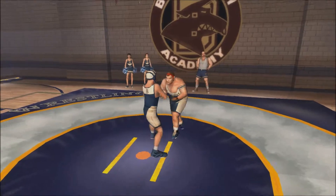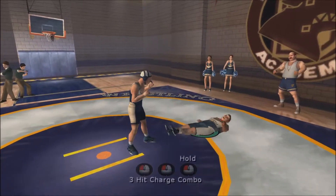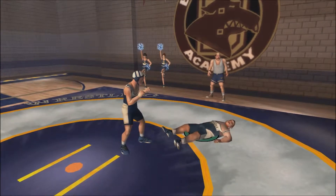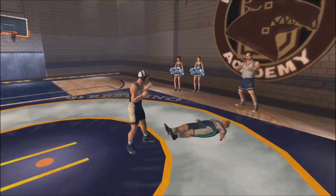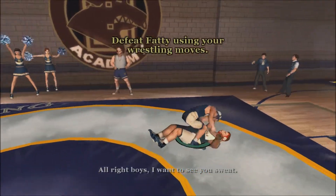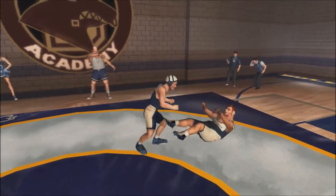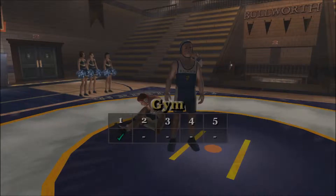We unlock the headbutt, which is hold left click. Now we get like a three hit combo charge thing. So we unlocked that. Now we have to defeat Fatty using our wrestling moves, and I'm just gonna go ahead and pummel him. Fatty's a nerd, right? So that makes him like weak and stuff. So we passed Gym 1. I'm gonna go ahead and skip ahead to the first mission of the day.